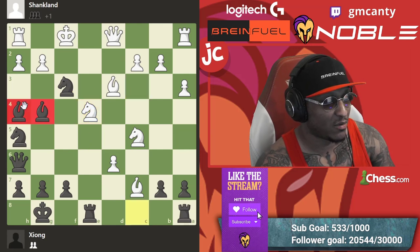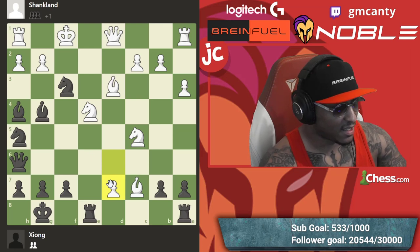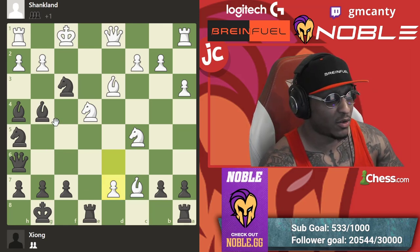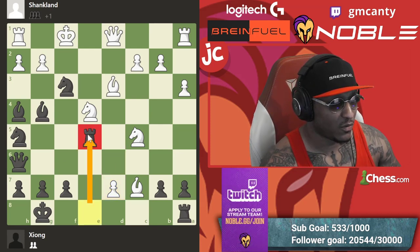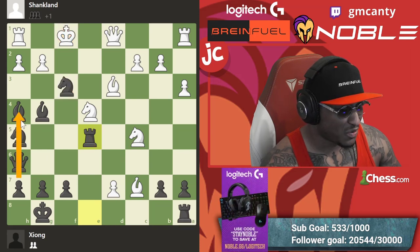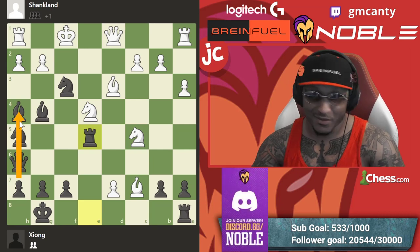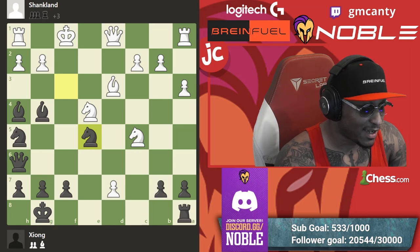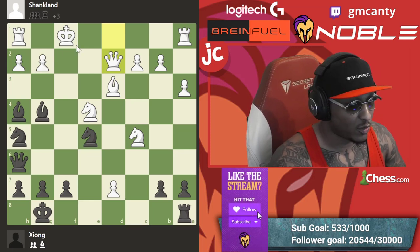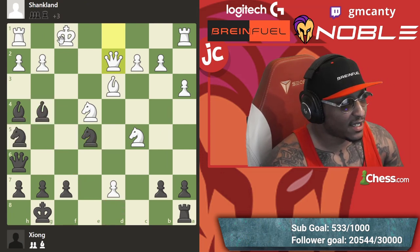Bishop g4 and d7 happened making everything equal according to the engine. But after d7, rook e5 — a very crazy looking move. This game is nuts. There's a rook on e5, the king castled there, a knight hanging, a pawn about to queen — all pieces on the eighth rank. This is not how you play chess. Bishop takes e5, knight takes e5, queen d2. You would rather be black in this position — all the pieces are active and his king still wasn't able to hand castle.